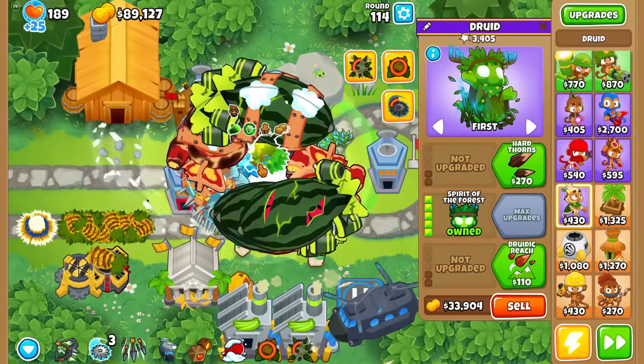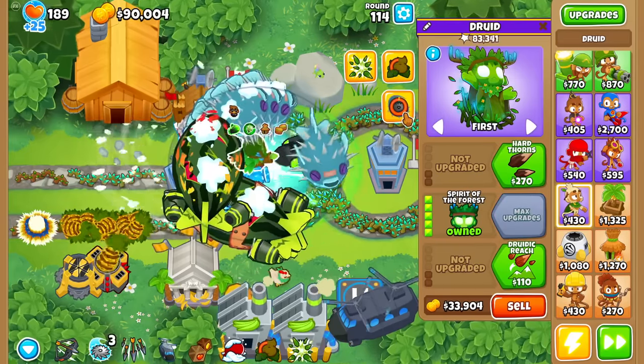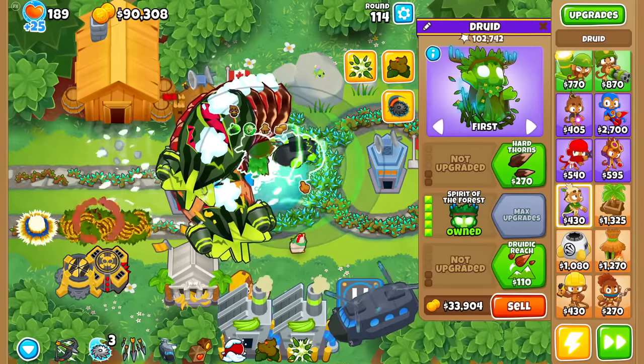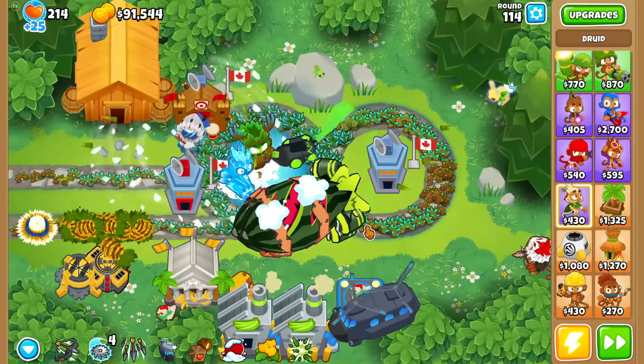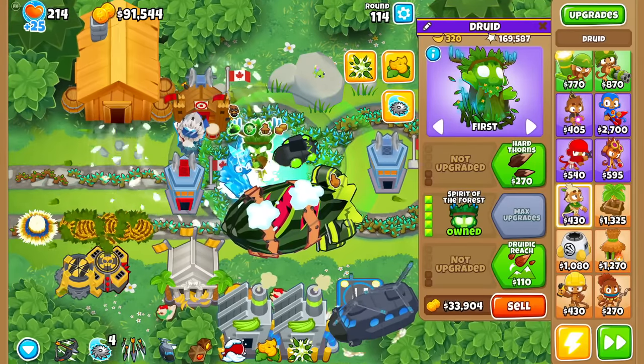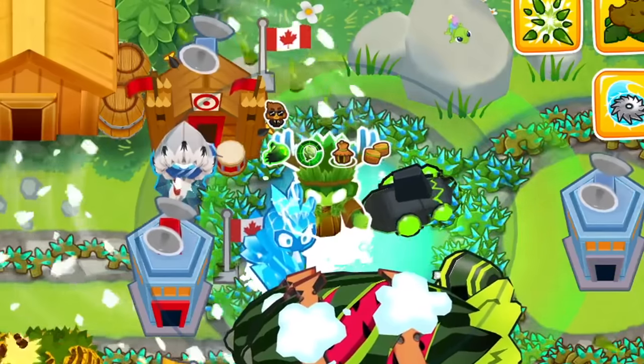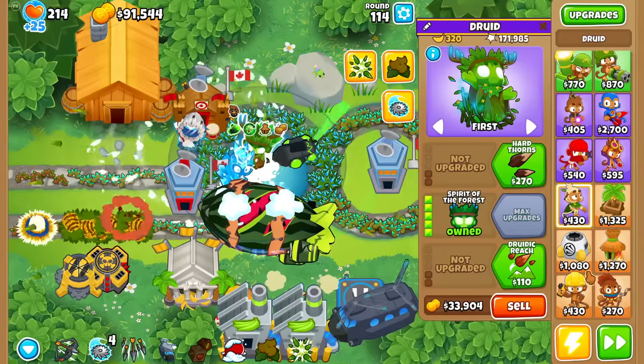Spirit of the Force — I doubt it does anything, but let's just try. Nothing much really. Actually, when we use the main Maelstrom ability, damage doesn't really go up. But hold on — are you guys noticing something? I'm not using the ability, but the Spirit of the Force has a permanent ring. Can we actually double up on that with a Maelstrom?